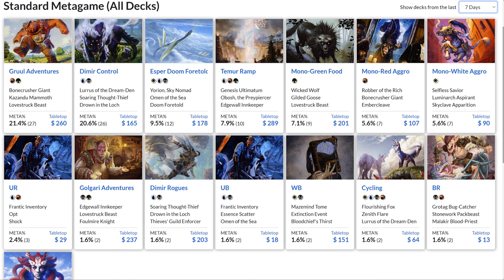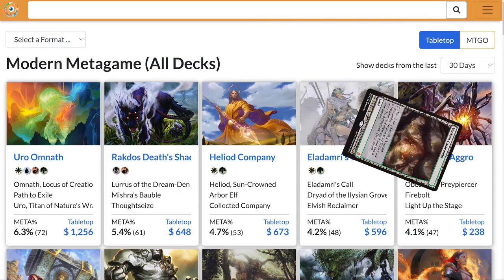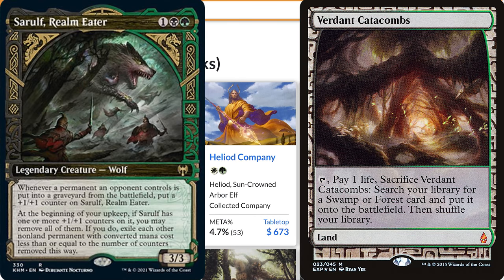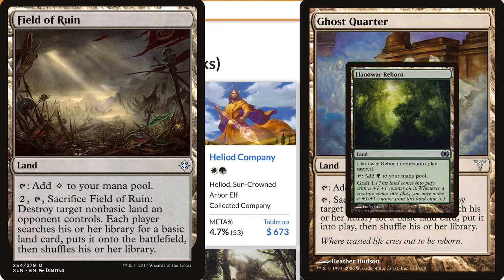But if Sorrelf's going to see long-term play, I think Modern is the place to look. Modern has a lot more low-costing permanents, but more importantly, it has fetch lands. Our opponent will probably use their fetches by the time Sorrelf comes out, but as long as Sorrelf stays alive, there's a good chance our opponent will draw more fetches. But in addition to fetches, Modern has other utility lands — Ghost Quarter and Field of Ruin both work well with Sorrelf.